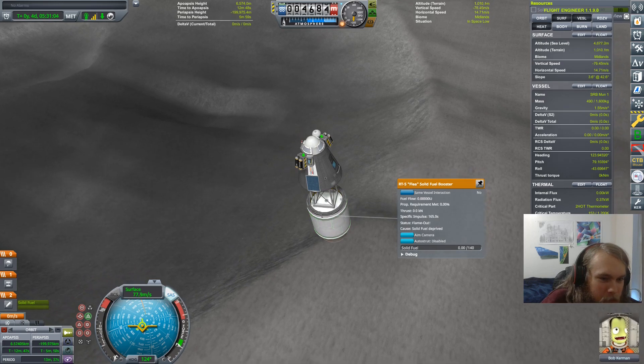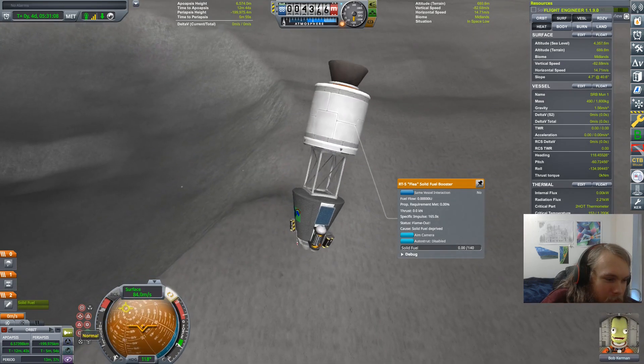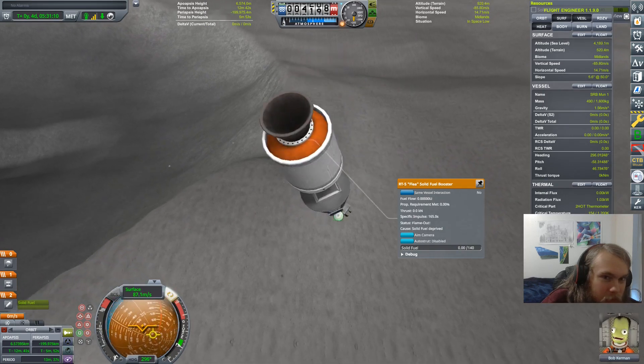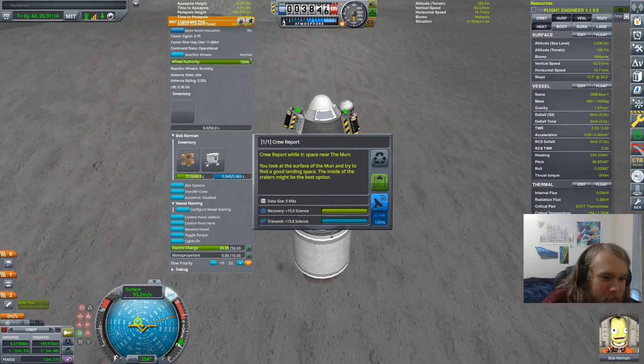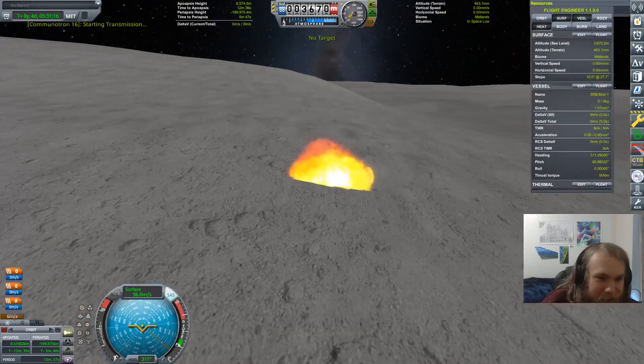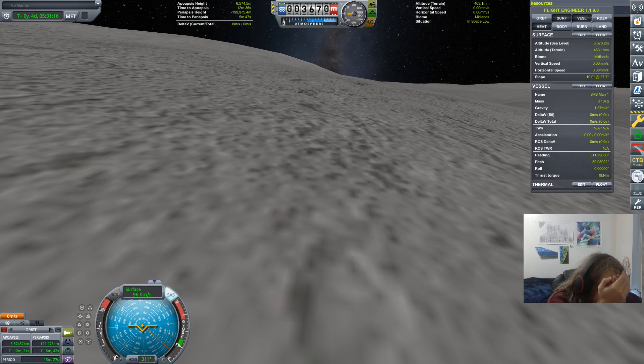New plan - we're going to keep the solid rocket booster attached. Surface radial out. And we're going to really quickly transmit these last words. I'm sorry, Bob. I should have planned that burn better. Thank you all for watching. Ultima Steve out.